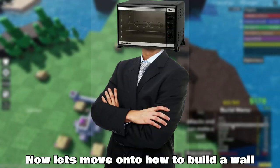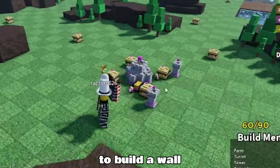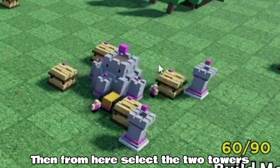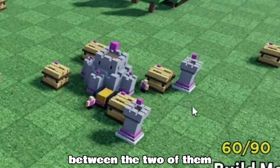Now let's move on to how to build a wall. To build a wall, you will need to build 2 towers nearby each other, then select the 2 towers and click the F key to build a wall between them.